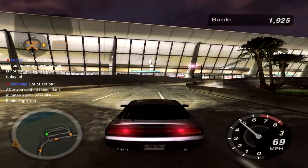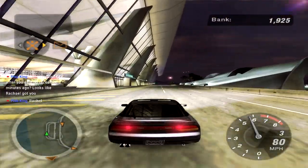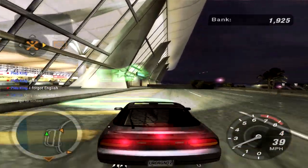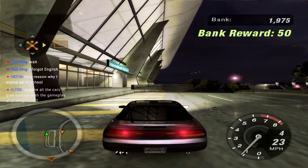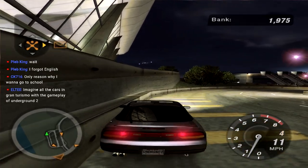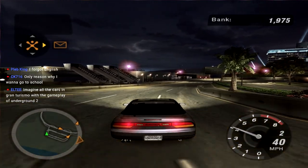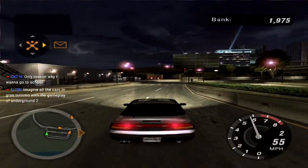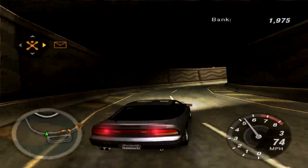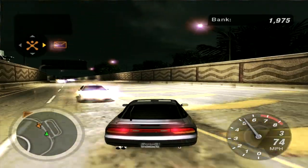I'm laughing at both Pleb King and CK's comments. I've been there and done that, man. You forgot English! So these are the two bank icons in the airport. Now there's a total of 13 — that's two down and 11 more to go. Imagine all the cars in Gran Turismo with the gameplay of Underground 2. Imagine freaking LMP1s and stuff — imagine driving an LMP car in this game. That'd be insane.